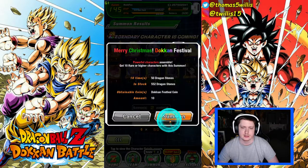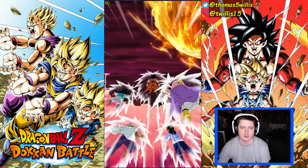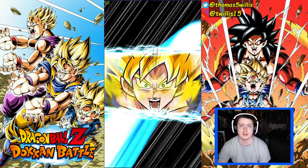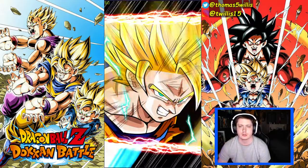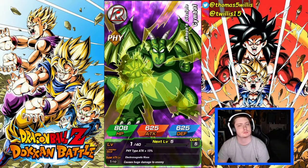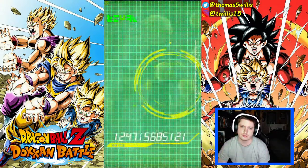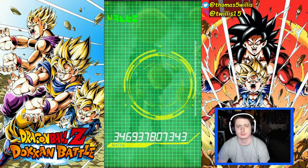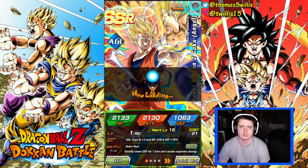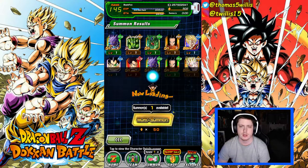Alright sweet! Let's get these last two and then the freebie, and we'll reconsider what's going on here. We may try the Kaioken Goku banner. This is obviously a better value overall, but that Kaioken Goku is ridiculous, and since we got the Goku's Family leader here it's a good combo. Angel Goku — lock you up.